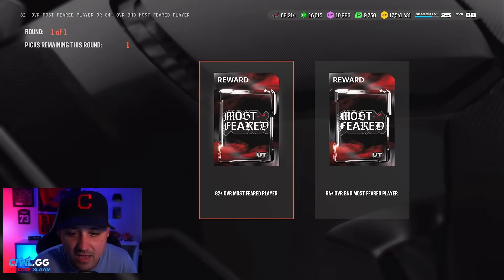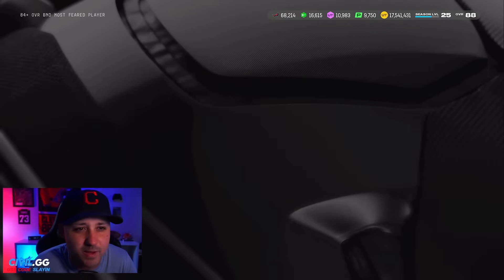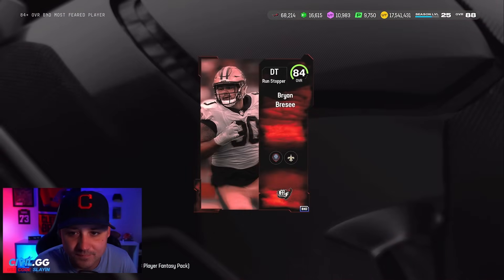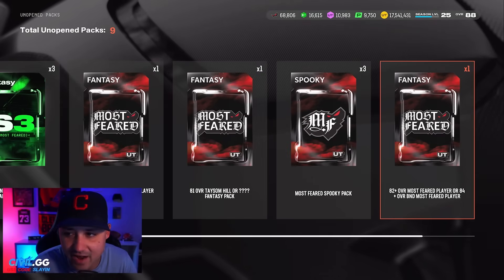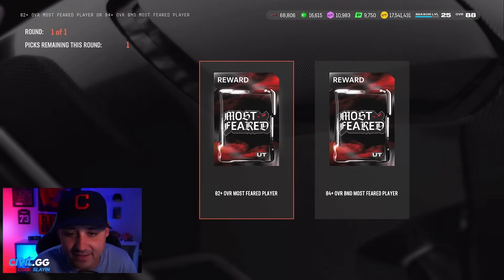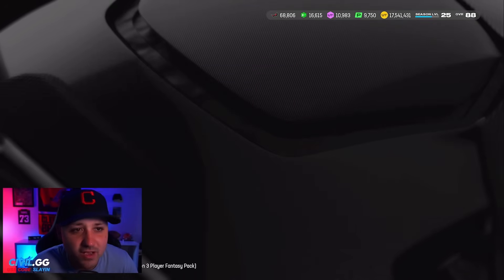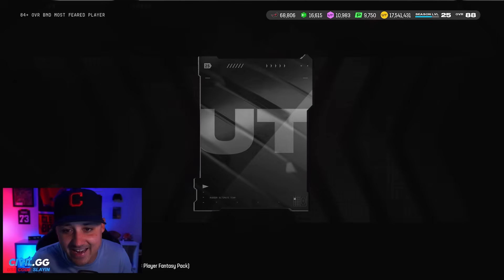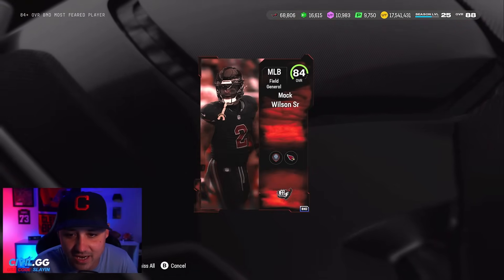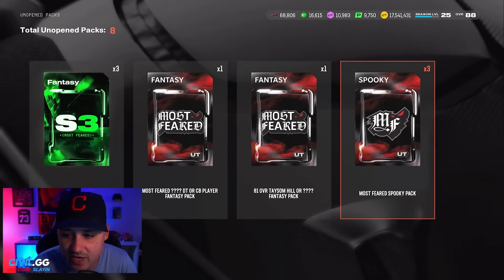We got three spooky packs just from grinding some challenges and the field pass, and then another 84-plus. Let's see if we can finally clutch something — 84 Brian Griese. 592 fear. We get another one — 84 Mac Wilson. I'll actually keep him because he gets Browns chem. So yeah, you can see just how bad these are — they're free, but you'd like to get a 90 for the grind.